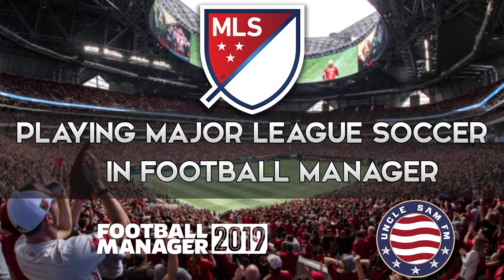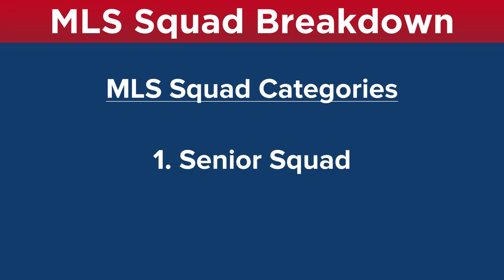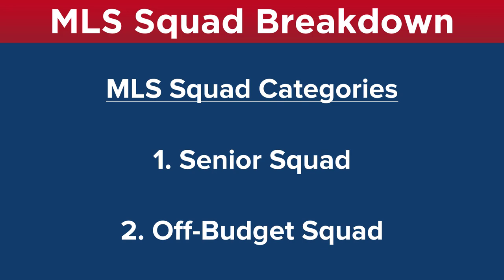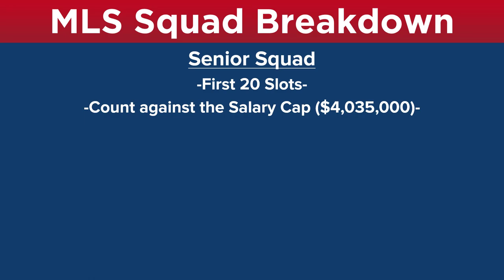The best way to look at it is that there are two squad categories. The first is your senior squad and the second is your off-budget squad. Your senior squad covers your first 20 slots on your roster, and these players count against your salary cap.